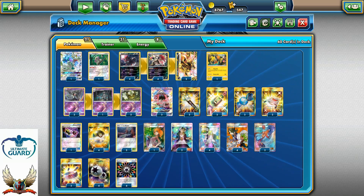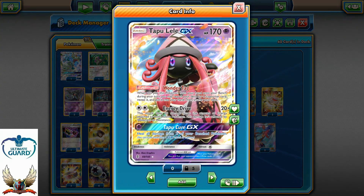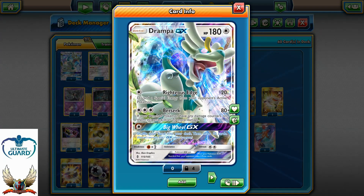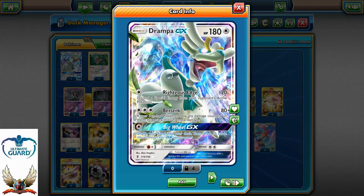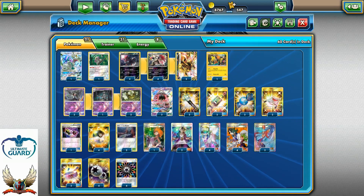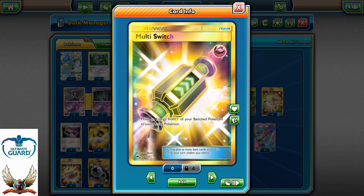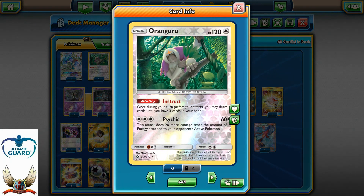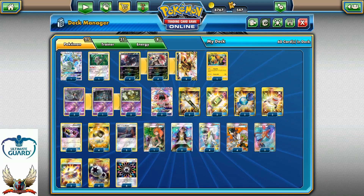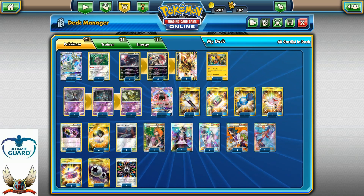Espeon EX can also attack in this deck. Speaking about GX Pokemon, I'm running three Tapu Lele mainly for Wonder Tag — Energy Drive can also be used — and one copy of Drampa GX because Big Wheel GX sounds like a good idea, and with Berserk we can hit for 180 if our opponent has damaged Pokemon. I also run one Oranguru for Instruct. The Pokemon line is a 4-4-2 Zoroark, a 2-1-2 Dusknoir, one Tapu Koko, three Tapu Lele, and one Drampa — 21 Pokemon total.